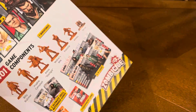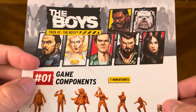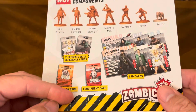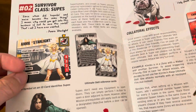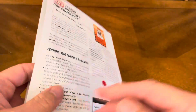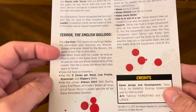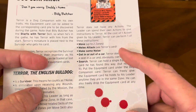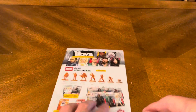We have multiple pages of rules. Here we go — The Boys game components. Inside here: survivor class supes, laser baby, collateral effects, Terror, Butcher's dog companion, Terror the English bulldog, survivor, scavenger, and special abilities. Okay, so there's your rulebook.